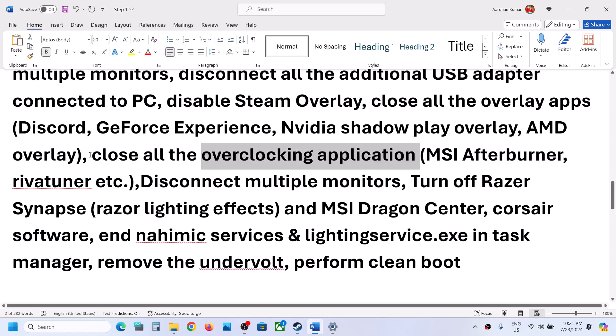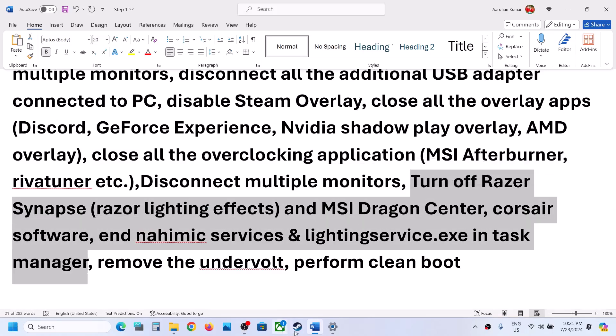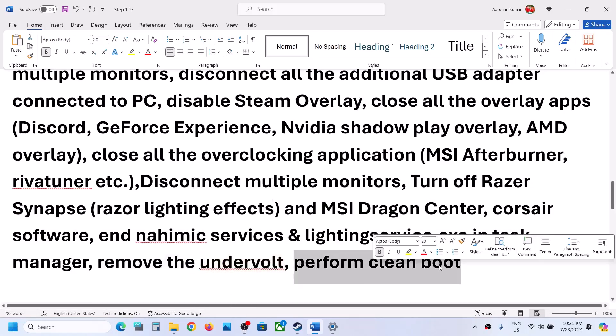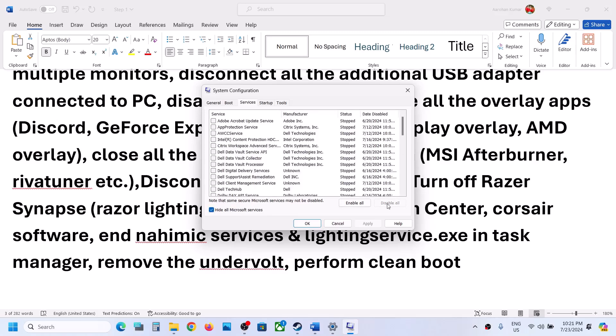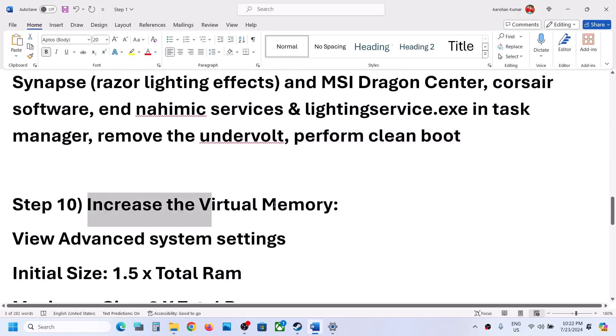Close all other applications so that only Steam and the game are running — including all browsers. If you have undervolted your computer, remove the undervolt and launch the game. To perform a clean boot, type System Configuration in the Windows search box, go to the Services tab, put a check on Hide all Microsoft services, click Disable All, hit Apply, click OK, and restart your computer when prompted. Then launch the game.